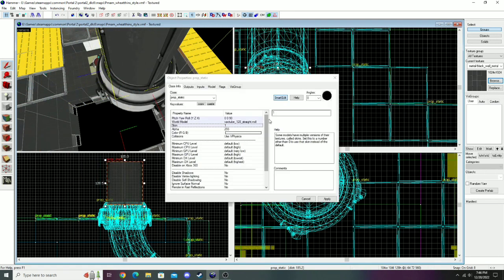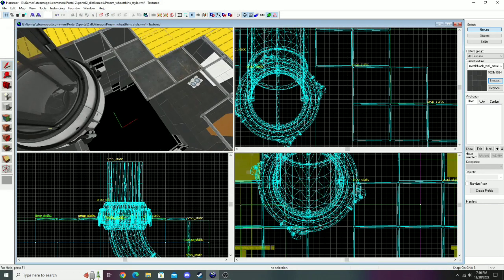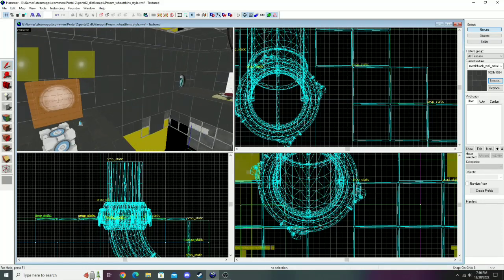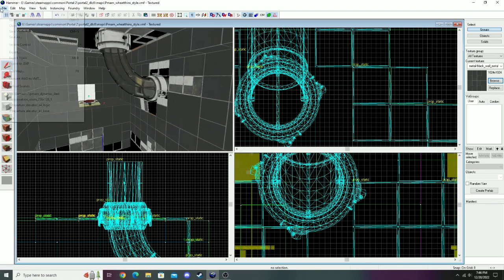For this vac tube outside the chamber, I'm just going to set it to the opaque skin because I don't really care much about that one - it doesn't need to cast shadows. This one inside I'm going to set to the glass skin. Now I'm going to save, and the next thing I'm going to work on is cutting a small hole in the wall and putting the monitor in.